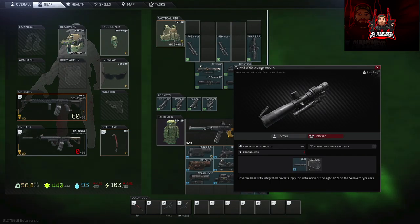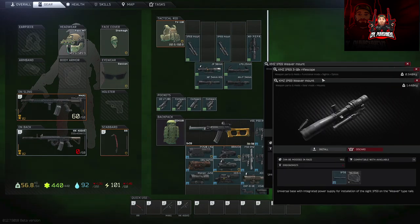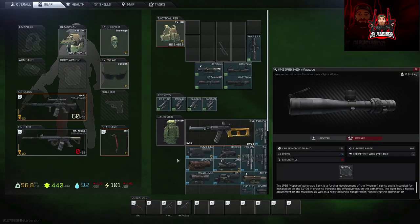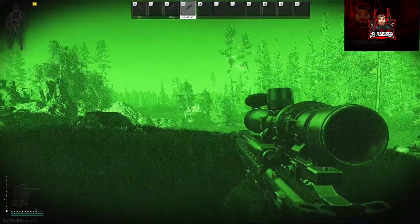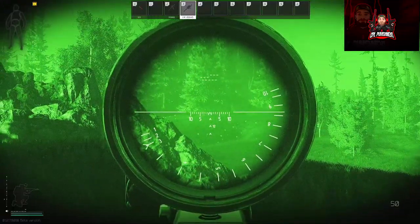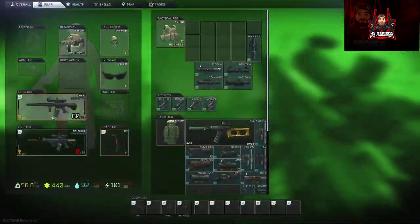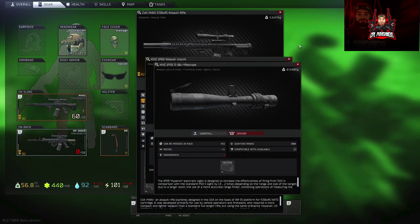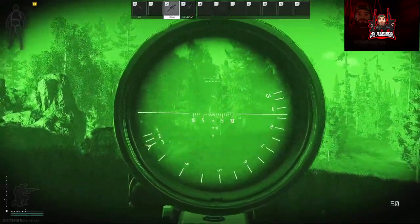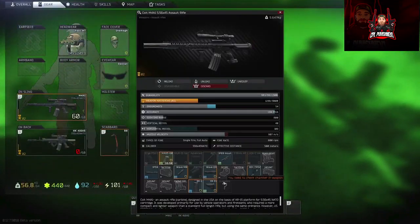Moving on to our next two: we've got the KMZ 1p69 and the KMZ 1p59. It's decently dark, it's a one-times variable zoom, and that's pretty good at night time — quite happy with that one. Trying the 1p69 on the other rifle — much the same, not much difference between them really. Both are pretty good scopes for night time.